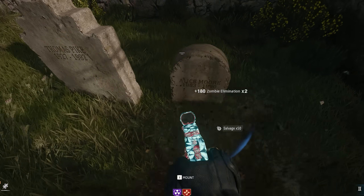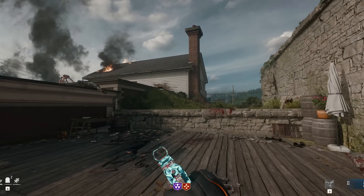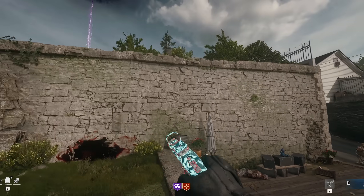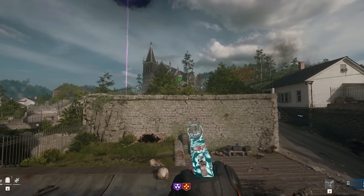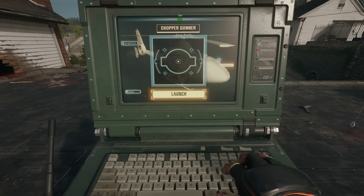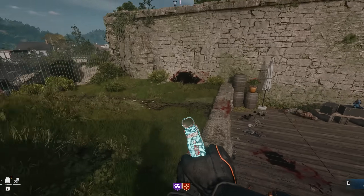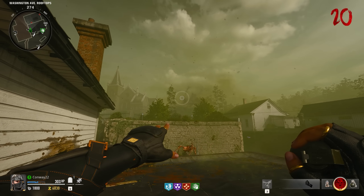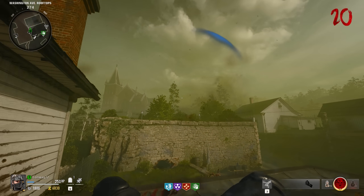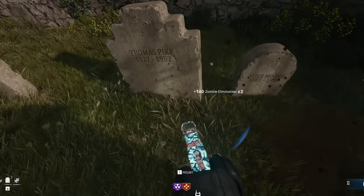Our first Easter egg is on Liberty Falls and it's got two different ways to complete it. The first way is with a chopper gunner. Come to the little slope up from Speed Cola towards the church, and on the left-hand side you'll see a barrel nestled amongst the grass. Ping it, go into your chopper gunner, and shoot where you pinged to destroy the barrel. The alternative way, found by Kenshin, is to just throw a grenade from that exact spot to dislodge the shovel, but the chopper gunner is the most reliable method.